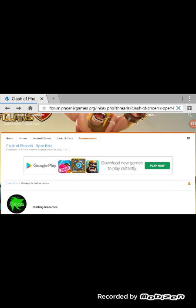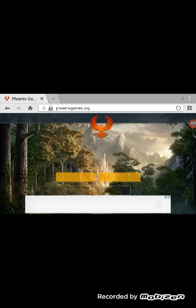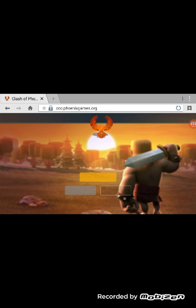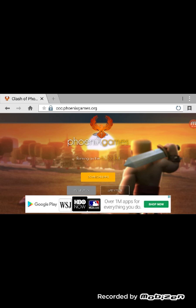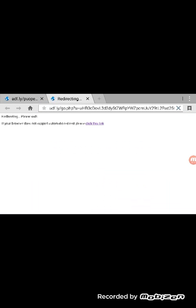So if you really want it to work, go to Home and it should pop up like this. Go to Clash of Phoenix, and as soon as it says Download APK, just push Download APK. And then it should work. That's simple.